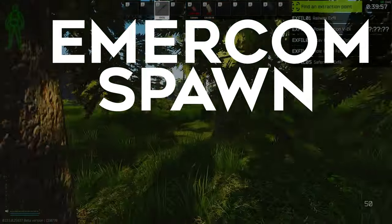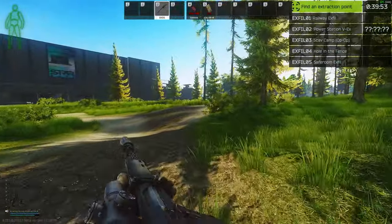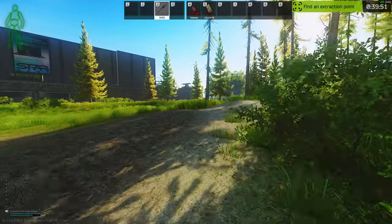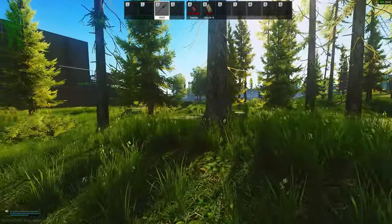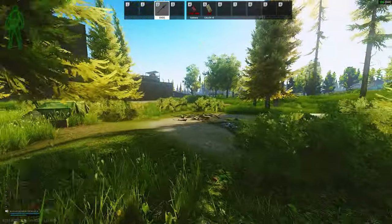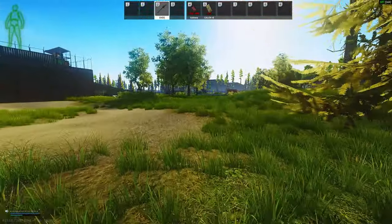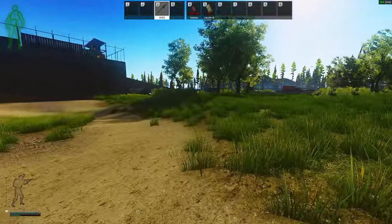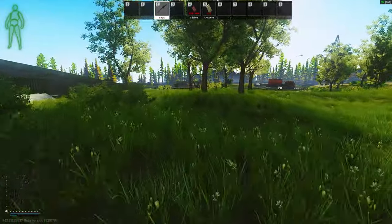The next spawn is close to Emacom. With this one, it's usually the bigger groups that spawn here. I think I've only ever spawned here once as a solo, but it could be completely random. I'll let this one play out — you can see where they come from. They come straight from the road, so be prepared. You don't have much cover; you're going to have to utilize bushes and everything to your advantage.